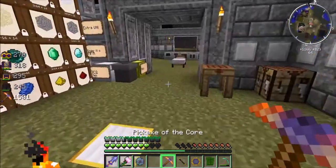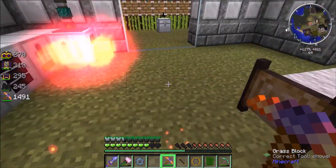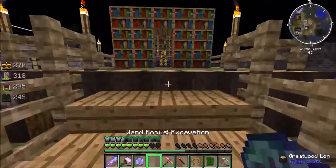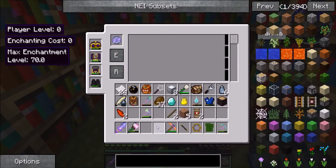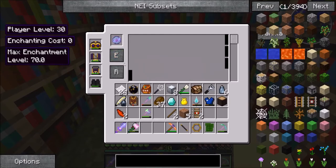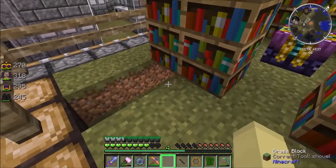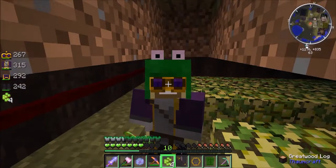Actually guys, unfortunately we've hit the wrapping up point for today's episode. We've done a decent amount — we've got ourselves a pickaxe of the core, which is very cool. We've got ourselves our wand focus of excavation. We've got this enchantment table which is not working for some reason, which is very peculiar. Oh look — if I hold shift, good to know. I'll actually get some enchantment levels back as well — level 30, that's unbreaking. Anyway, in between this episode and next guys, I will get ready to get this all automated up. This is the Trish Eddington signing off. Have fun.